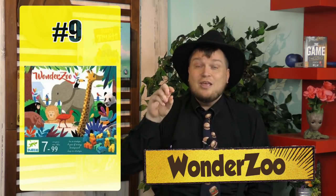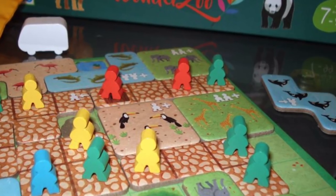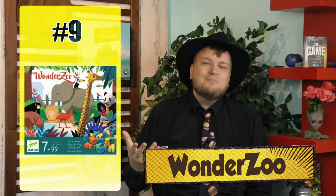Number 9 is Wonder Zoo. A lot of people probably haven't heard of this one. It's a Tetris-style game, a polyomino game, where you're placing pieces into a park. There's not a lot of strong zoo theme here, other than the animals being on the polyominoes, but when you're done you look at the park you built. Wonder Zoo.